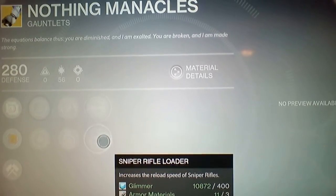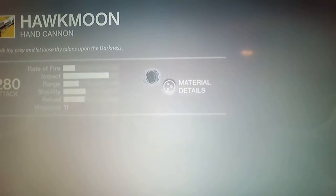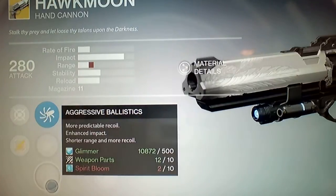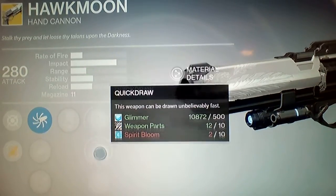Let me see what we got for weapons. We got the Hawkmoon — let's see what this does. Energy field, choke, aggressive ballistics, Lucky in the Chamber — oh, I like that. Kind of simple, one round bullet.